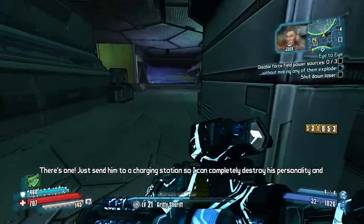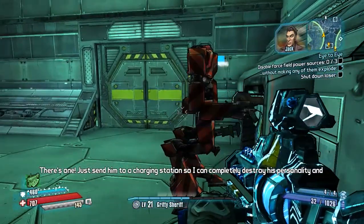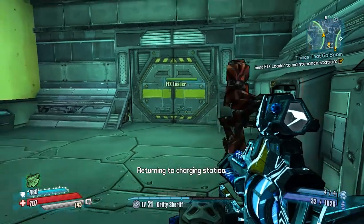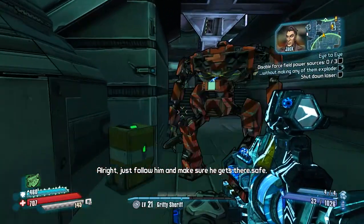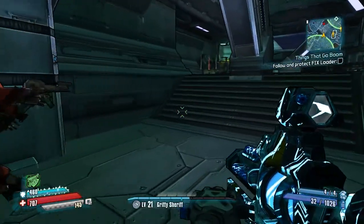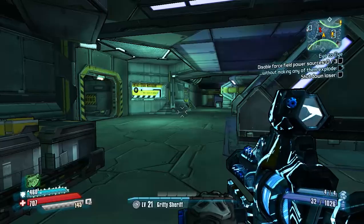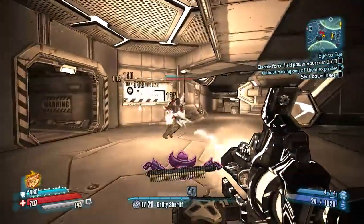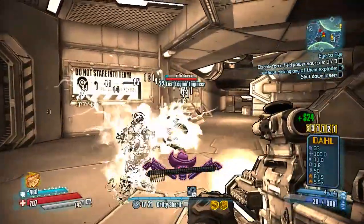There's one - just send him to a charging station so I can completely destroy his personality and give him a new one. Returning to charging station. Just follow him and make sure he gets there safe. I have to protect this guy - oh no, get back! I must make sure this guy is safe.